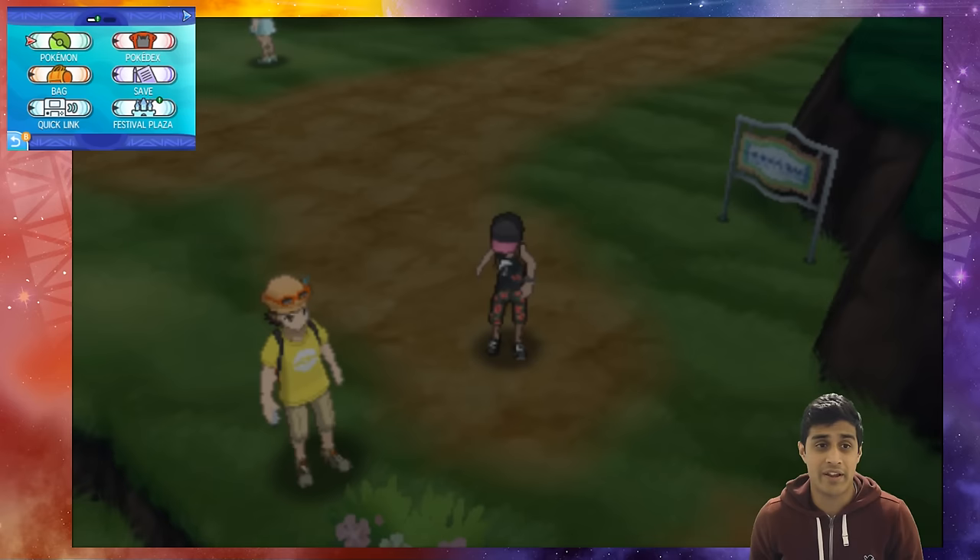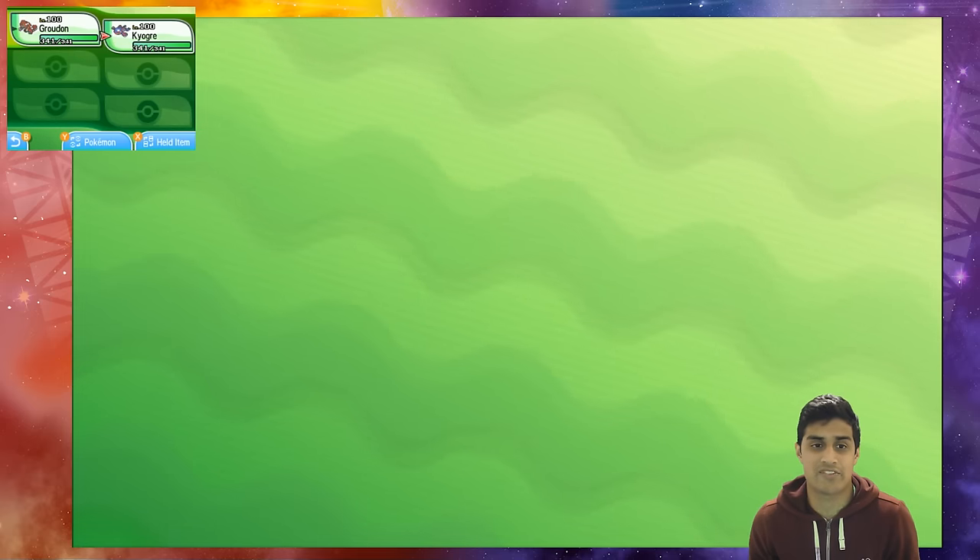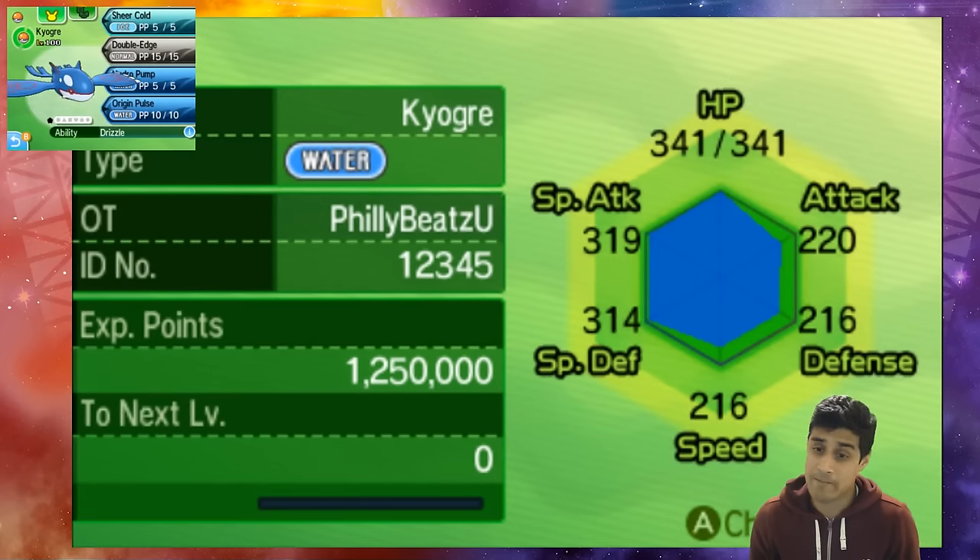Now that we've got our Pokémon from the PC box into our party — I've got my Groudon over here and we're gonna grab Kyogre as well. There we go, Kyogre and Groudon are in the party.